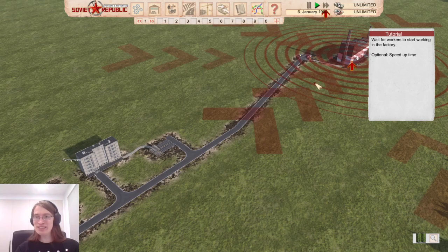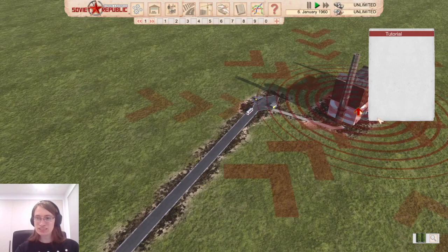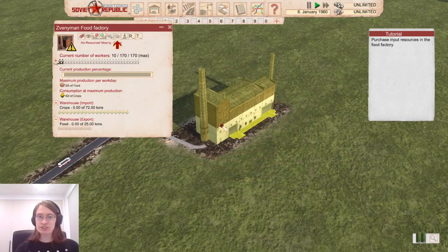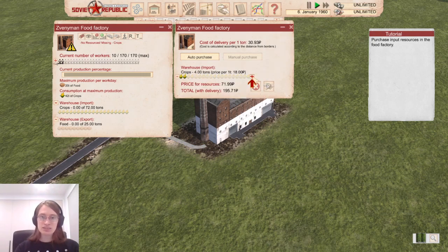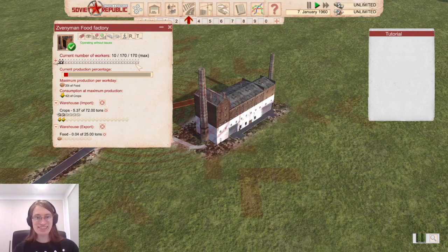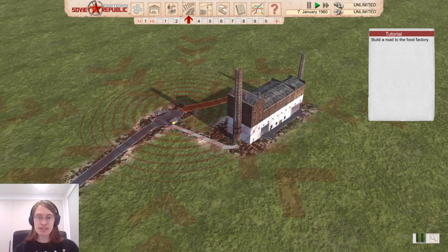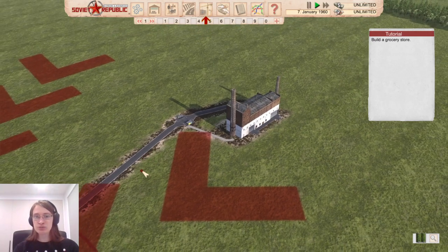Purchase input resources in the food factory — using rubles. I can use dollars as well, so I get both currencies. Interesting. We're bringing in crops now and that's being converted into food slowly. Build a road to the food factory so the food can be transported — I'm guessing there's like food trucks. Perfect work, comrade. Build a grocery store.